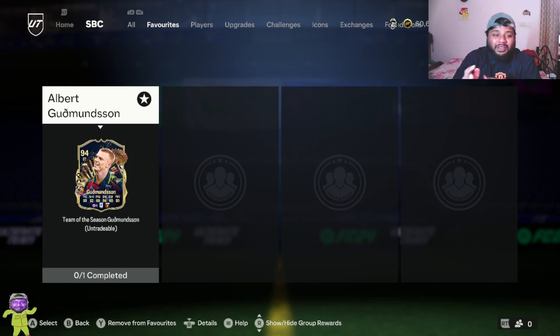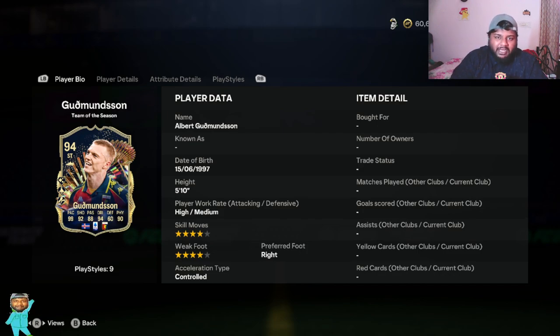Welcome back to the channel. In today's video we are going to be looking at yet another player review. There are a lot of players being released on FC24, so we are doing player reviews left, right and center. Today we are going to be looking at none other than Albert Goodmitson. He is a really good player — 94 rated overall. As usual, we'll look at his stats, play style, his attributes, and then we'll put him in a squad build.